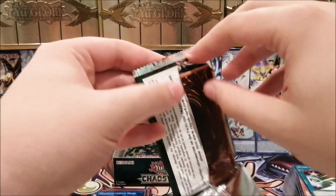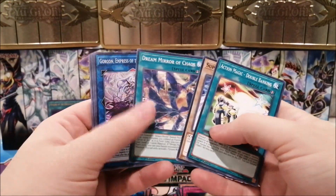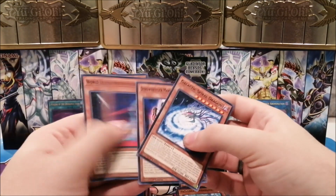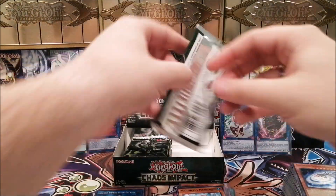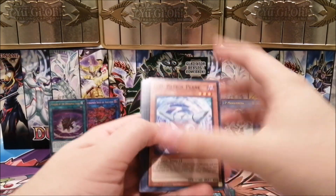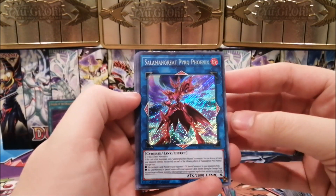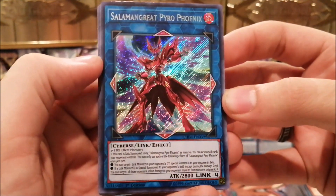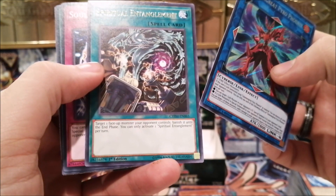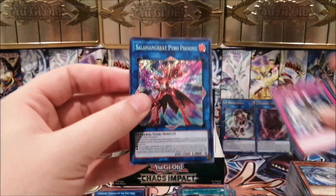If you're playing against the Marincess deck, you definitely don't want that to happen. We have the common Gorgon and Mandarin again. The secret rare should be coming up soon — and yes, here we are: Salamangreat Pyro Phoenix. Can't say I'm happy to see this one, but I'm not mad either. We also have Spiritual Entanglement.